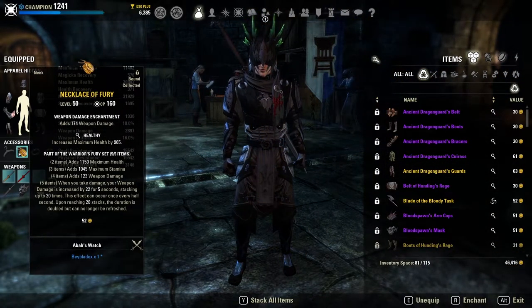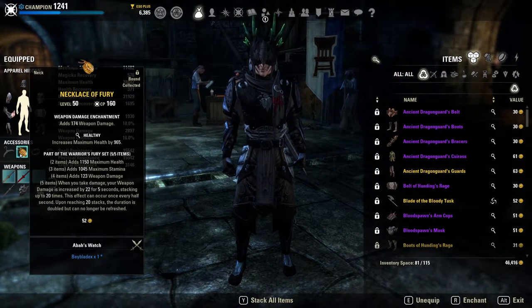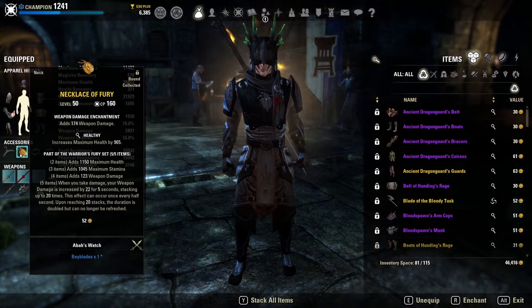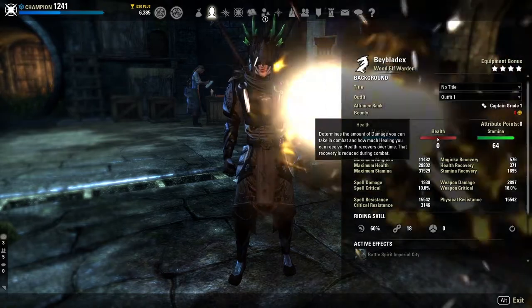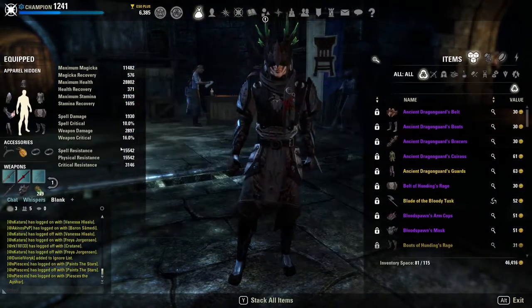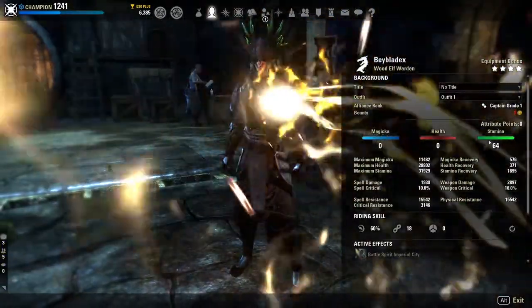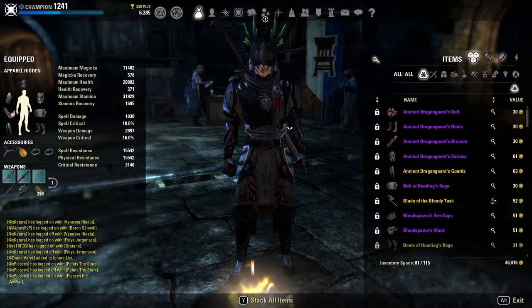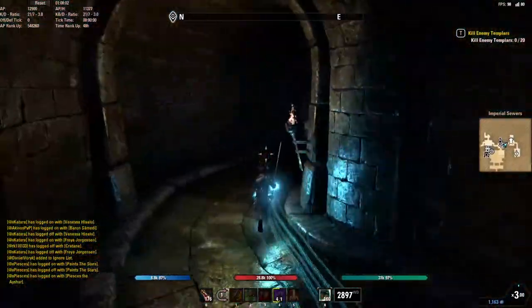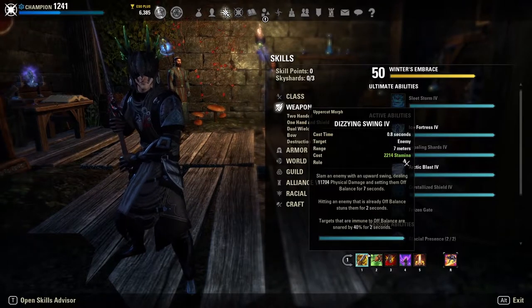In terms of jewelry traits, optimally you'd want to run infused for the weapon damage, but right now I have healthy on simply because I don't have my other transmuted jewelry on this character. Normally you'd run infused and then move some points from stamina into HP to ensure a respectable health pool. But if you don't have transmute stones you could also run triple healthy and put all 64 attribute points into stamina.